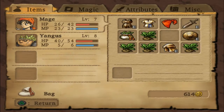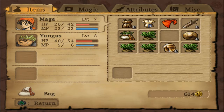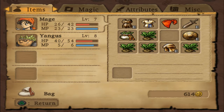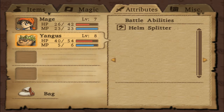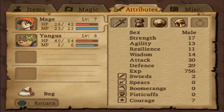Let me just have a look at what Helm Splitter actually does. It's under battle abilities - Helm Splitter: a skull-splitting smash that lowers an opponent's defence as it inflicts damage. Very nice. Although, I don't think we can use that at the moment because we don't have an axe equipped. And another copper monster coin, so that was good.